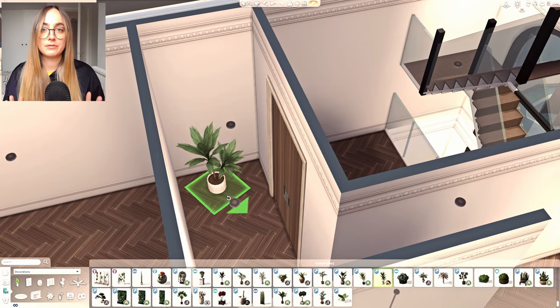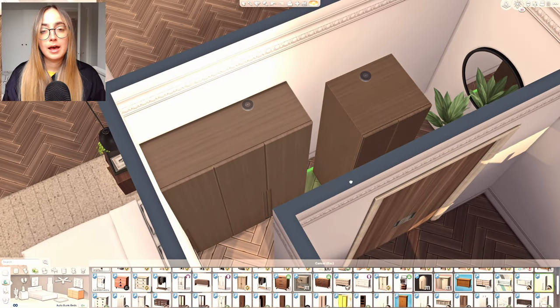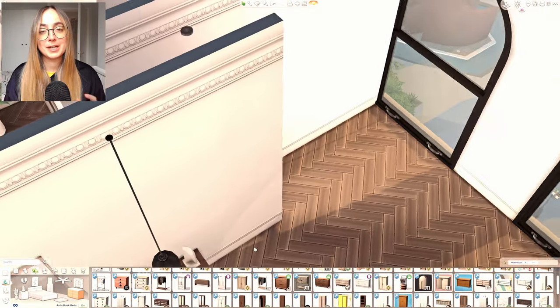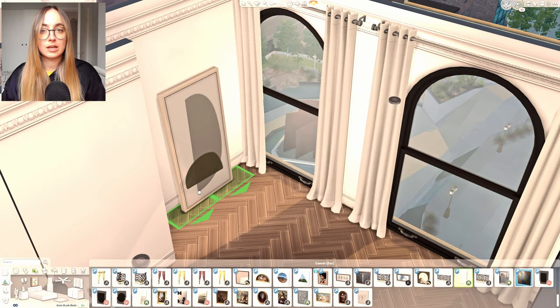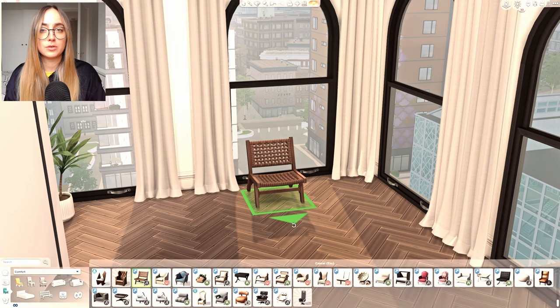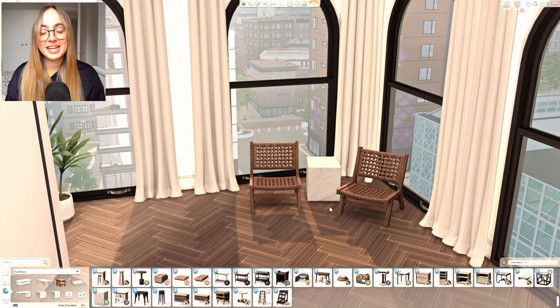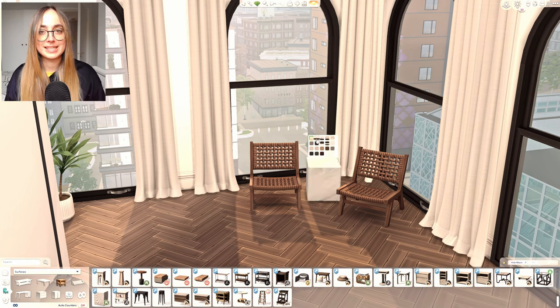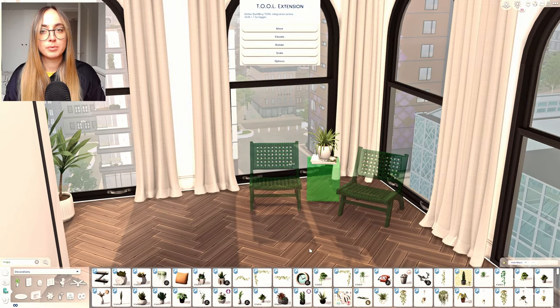Also part of the Octave set is an audio system and a record player, which is so cute — I used that in this build. I also used a new set by Myshunosân which is office items, but I fell in love with a marble and wood shelf that really fit the aesthetic of this penthouse. I used it in pretty much every room, cluttered with books, vases, and decor — it looks so beautiful.